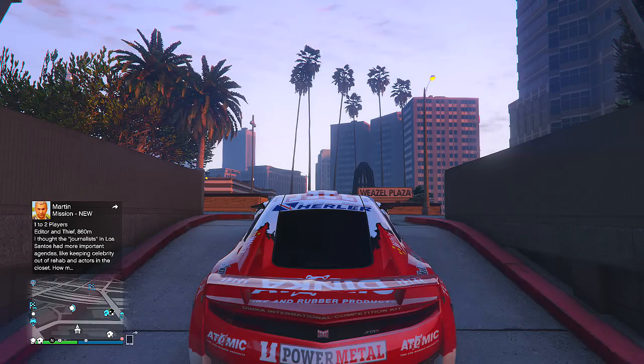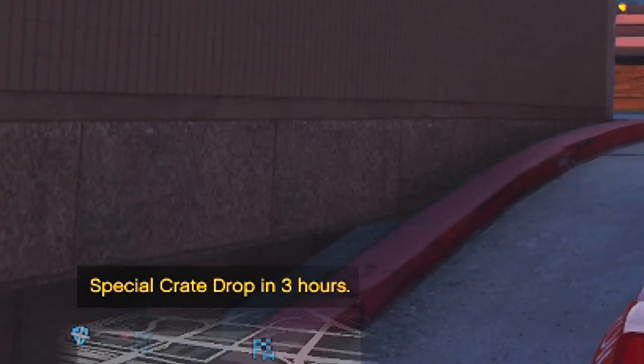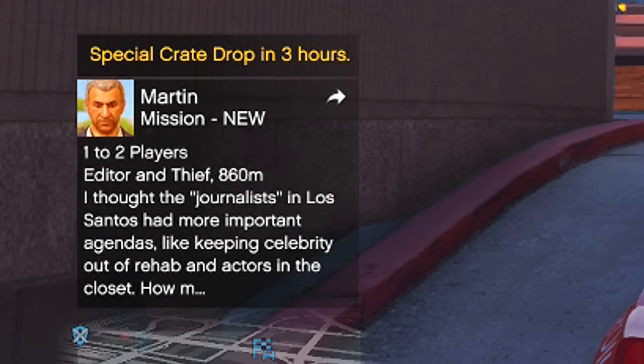It can say anytime — as long as it says a special crate is going to drop in 3 hours, 5 hours, 10 hours, just around there — then it's confirmed that this special crate is set to drop in this lobby.